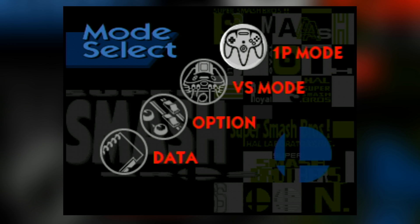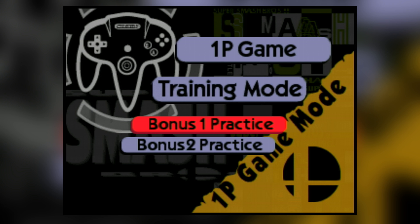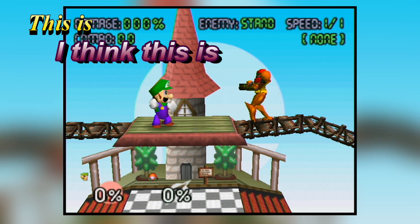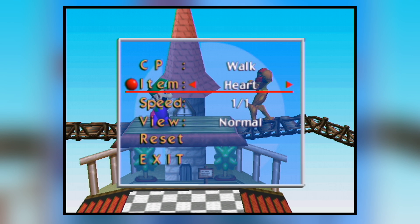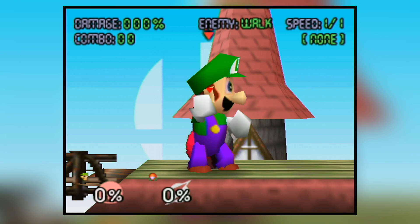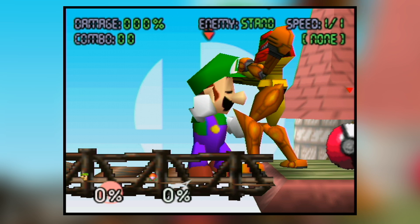For single player, we have the classic mode — here it's just called one player game — and then we have training mode. The bonus stages are things like break the targets. I love spending time in training mode as a kid; I think this is the stage I enjoy doing training most on. You've got options like stand, attack, jump, evade, walk. You can summon all the items and slow things down. It kind of looks like Luigi's humping. Inappropriate, Luigi.